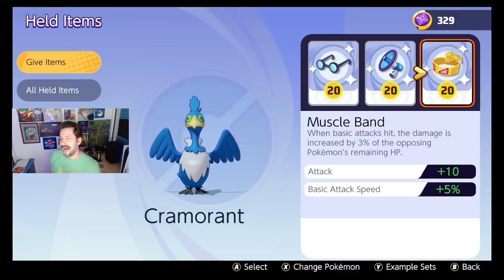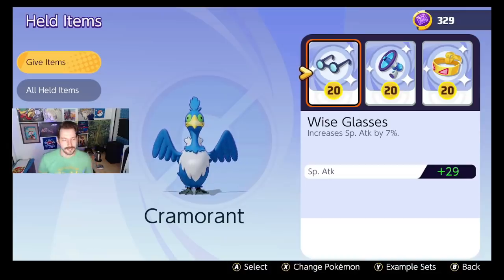Our fourth item is Wise Glasses. If you use one of the special attack Pokemon — and I have another video about which Pokemon are normal attack vs. special attack — you're almost always going to be running Wise Glasses. Not only does it give you plus 29 special attack, but its special attack increase percentage is 7% at level 20. It scales with your Pokemon, good early and good late.